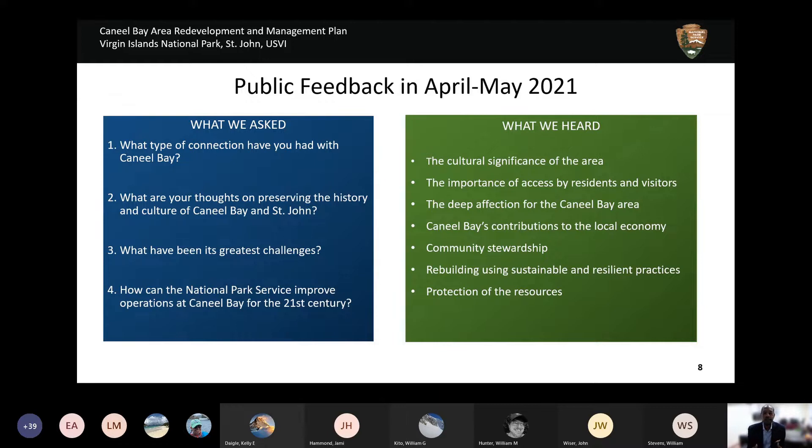We asked the public back in April and May of last year four key questions about their connection to Caneel Bay, their thoughts on preserving history and culture, the greatest challenges of Caneel Bay, and how the National Park Service can improve operations in the 21st century. We heard that Caneel Bay must highlight cultural significance from the archaic period through European colonialism through emancipation. We heard of the importance of access for residents and visitors, deep affection from employees and long-term visitors, the importance of contributing to the local economy, and values around living wages, hiring locals, sustainable rebuilding, and protecting natural and cultural resources.